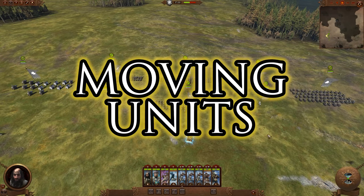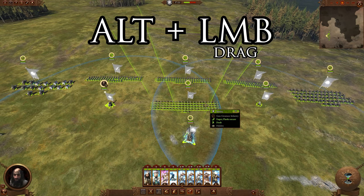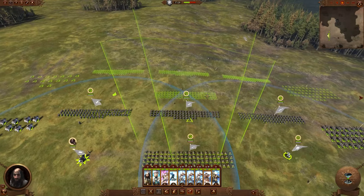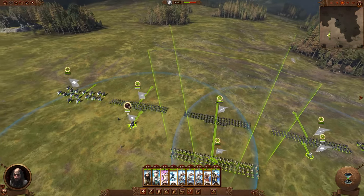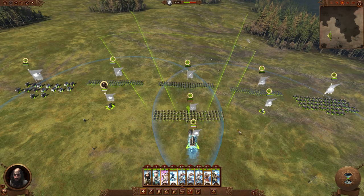Now let's talk about moving units and how to traverse the battlefield. The most important control everyone asks about is how to move your army in formation. Mouse over any unit in the army you've selected — infantry, cavalry, monster, doesn't matter — hold Alt and left mouse button drag, and you'll move your army in formation exactly the way it was set up. Release left mouse button to give the order, or tap right mouse button to cancel. If you only remember one hotkey from this video, make sure it's this one.